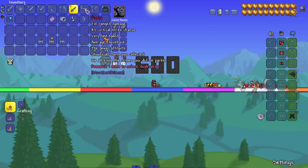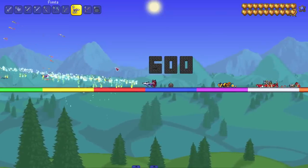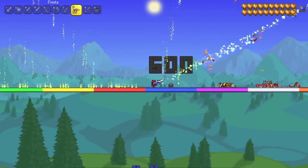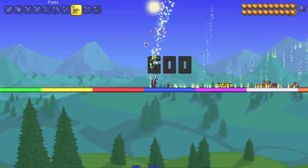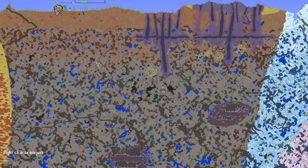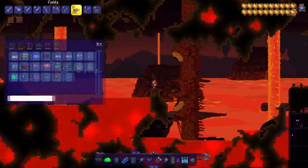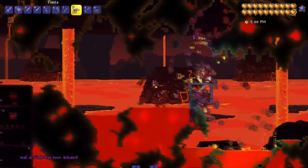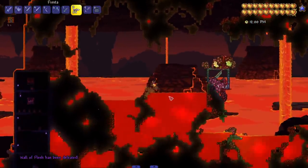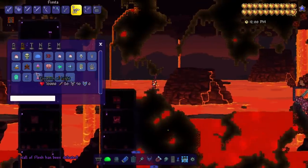Next we have the Fiesta — 'the power of dart, shoots all darts you collected.' I don't know what 'the crimes you did on parties' means but let's see it in action. Very nice — shoots out all the darts. Dart weapons are maybe underrated, or at least a couple of them are. Let's head to Hell for the Wall of Flesh. The Fiesta does pretty damn good — great damage, got rid of the Wall of Flesh very fast.